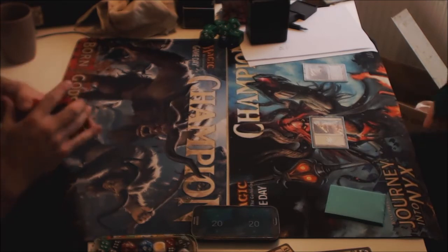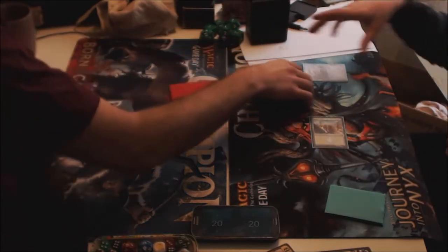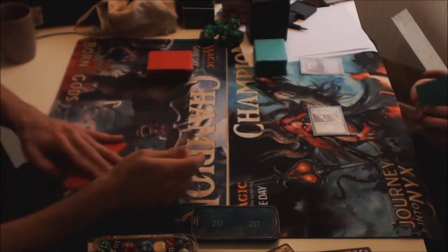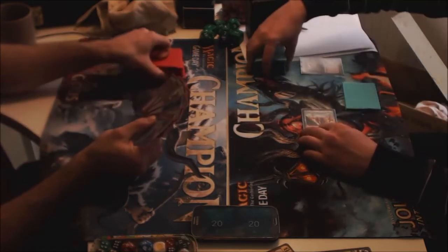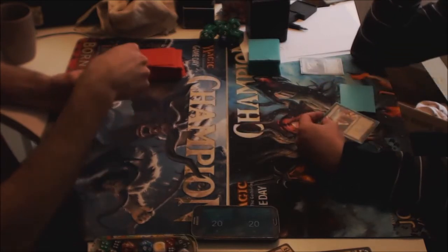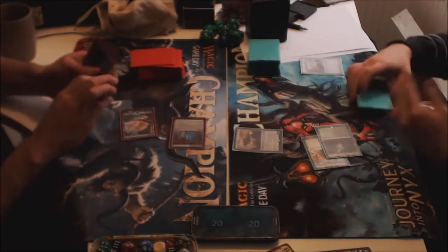He's mulliganing down to 6 with Blue-White. I just start off with Evolving Wilds, fetching up the plains, just to save up some time — basically starting my turn 1 while he's still mulliganing down to 6. There are a lot of pretty keepable hands out of 6 in that deck. With the maps and SRAM and Crane, a lot of hands are pretty decent. Two-land map is kind of an ideal start, and a turn-two SRAM is also pretty decent.